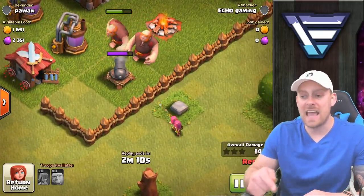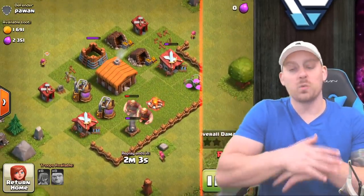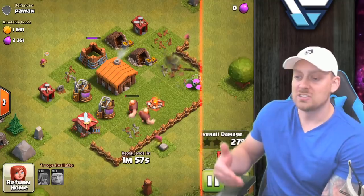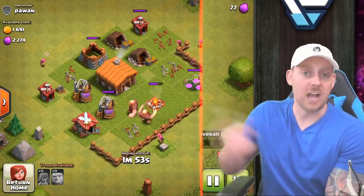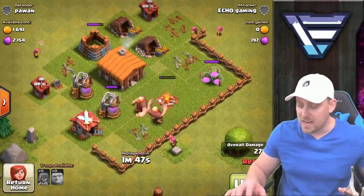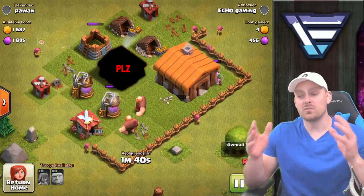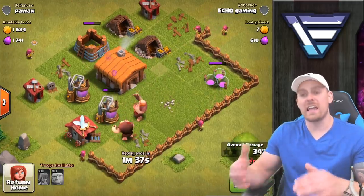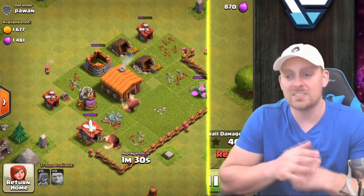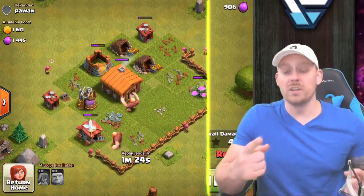The giants are moving towards the next defensive unit — that cannon — and I drop archers in on the back end. The cannon is targeting the giants, so the archers are able to take out the cannon from behind. Once that's done, the giants will target anything on the base. As you progress, other troops work the same way — balloons, hog riders, giants. They take out all the defenses, then transition and take out everything else.